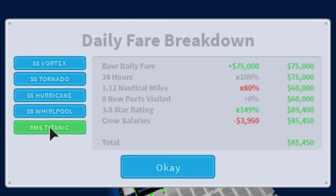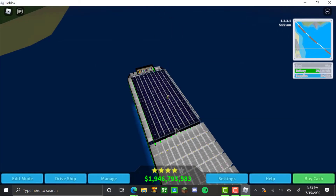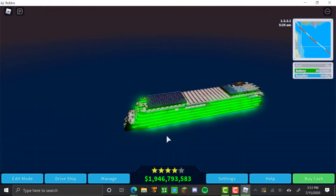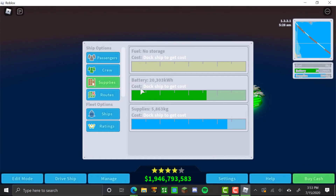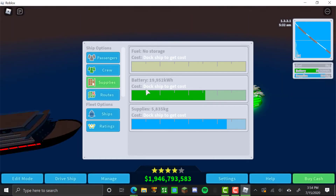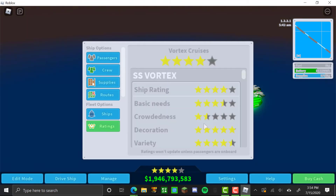The Titanic doesn't make me much money comparatively. This is a completely electric ship, meaning I don't pay for fuel. Every time I dock I fill up the battery all the way so I can get to the next dock as fast as possible, and I refill my supplies too.